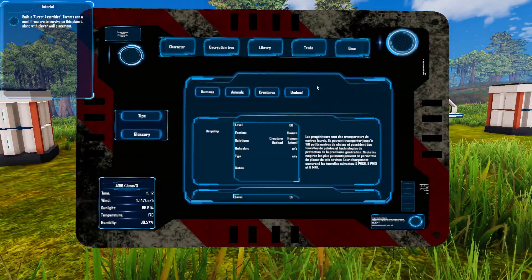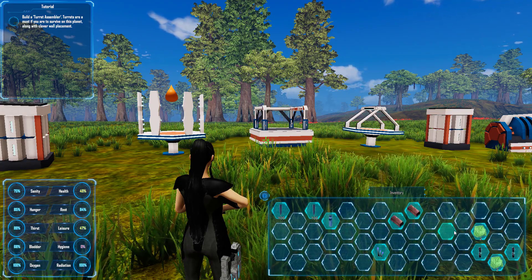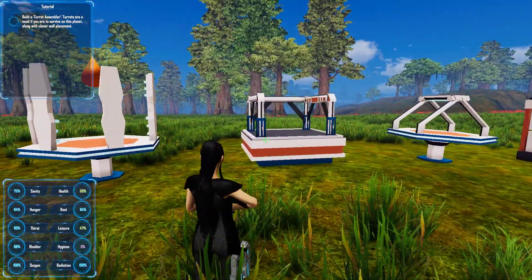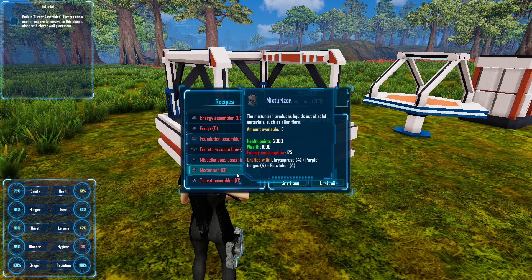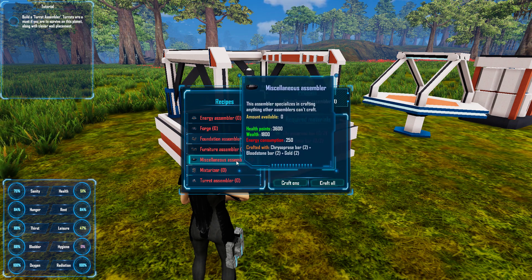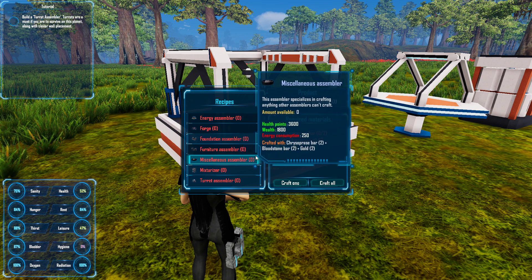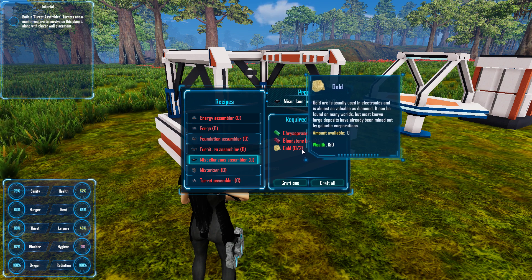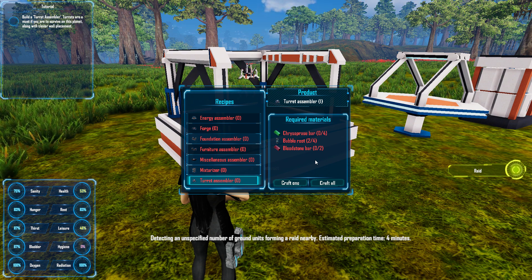Cypress bar, blood bar and gold — oh my gosh, I've not found gold. Turret assembler — let's make this. Detecting an unspecified number of ground units forming a raid nearby, estimated preparation time four minutes — oh geez. Cypress bar two and we don't have any blood bars — how many does that take? Two, so we need four. Look at that guys, there's a little icon that pops up above it — I think that's neat.